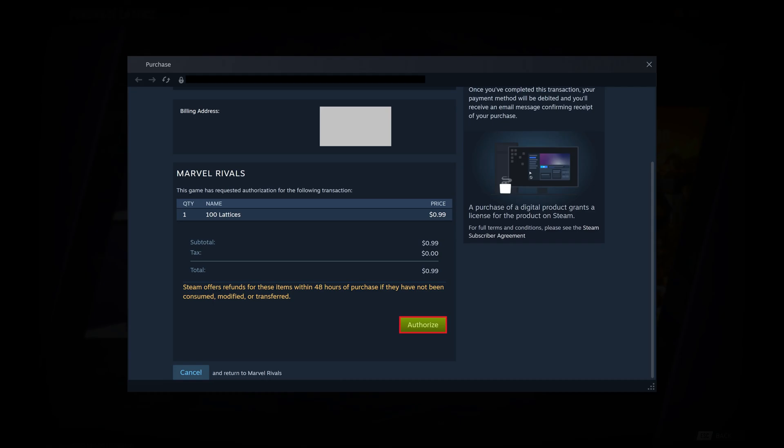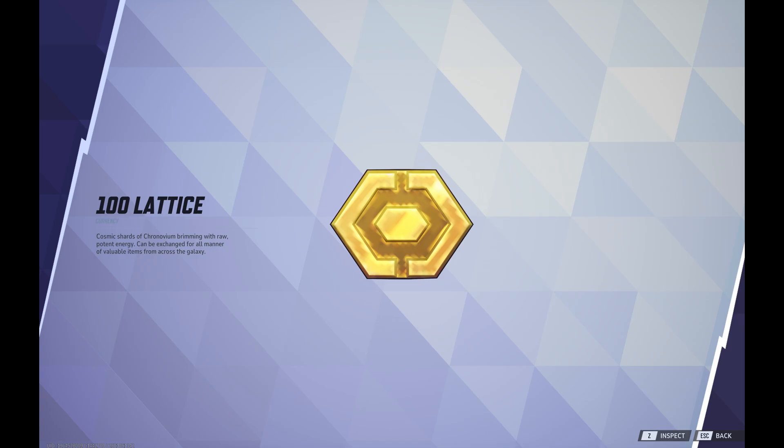Step 4. Scroll down this window and then click Purchase. You'll see a confirmation that you've successfully purchased your Marvel Rivals Lattice.